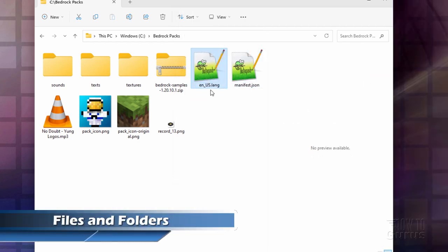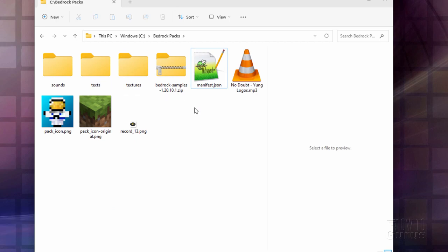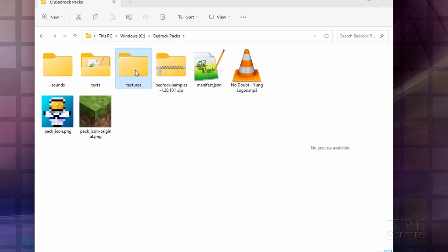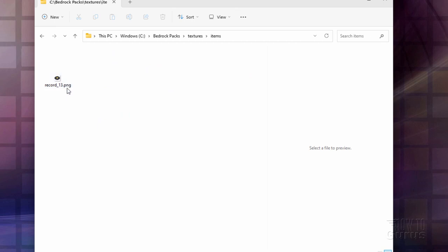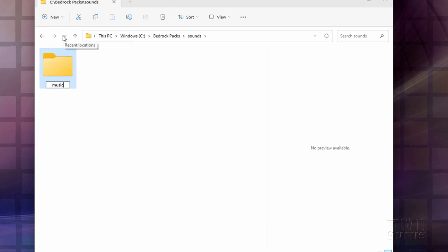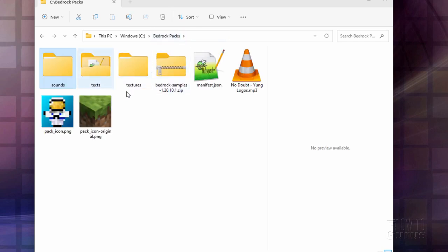That's everything that we need from that zip folder. Now the text file, the lang file, just goes into texts — drag it over there. The record goes into textures, but we need the right spot. Open up textures and make a new folder in here called items. Then back here to resource packs, take the record, drag it into textures, then into items — and that's now in the right location. Now we need to make some new folders over in sounds. Let's go inside of the sounds folder and make a new folder called music. Inside of music, a new folder called game. Inside of game, a new folder called records. And our new record goes right inside of there.